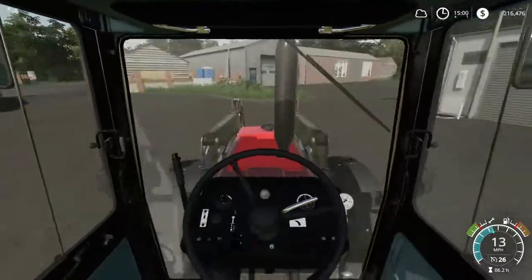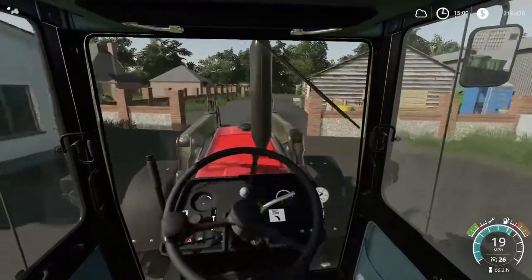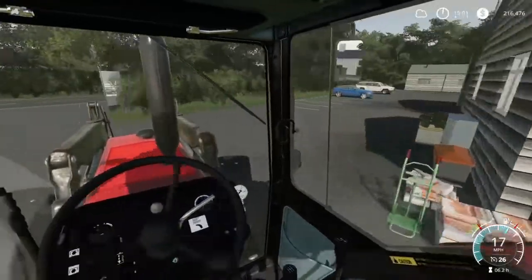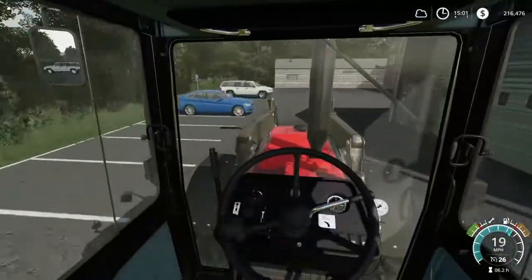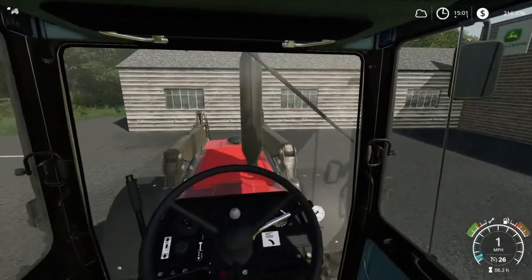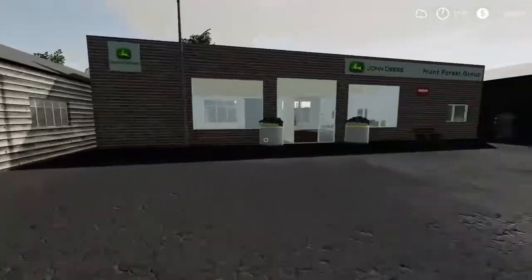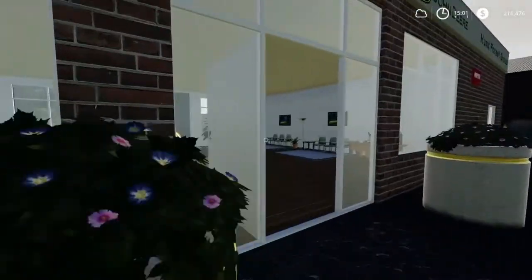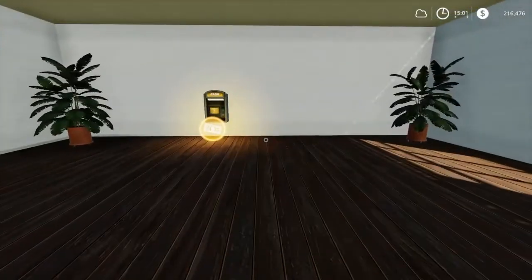What we're doing here at the store is we're picking up an animal mixer wagon so we can mix some hay and silage and stuff for the cows. I don't think we're going to be using it just yet because I don't believe we have all the proper stuff to make the mix. But we're going to be picking it up anyway, and also I need to pick up a bale spike for the front of this tractor or any other tractor in the future.